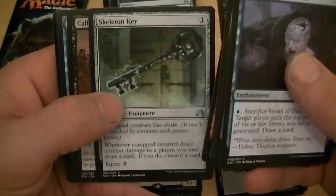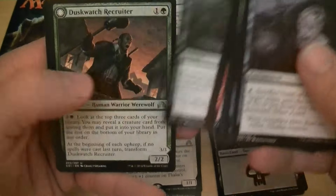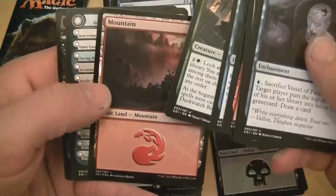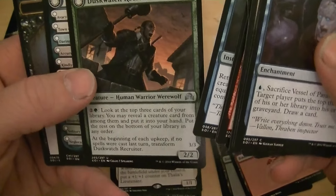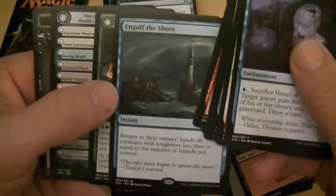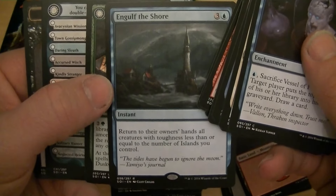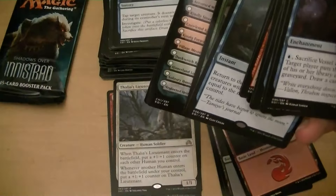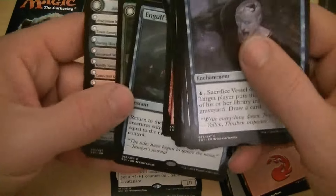Lightning Axe, Skeleton Key, Call the Bloodline, Engulf the Shore. Another foil land — foil Mountain. Dusk Watch Recruiter. Return to their owner's hands all creatures with toughness less than or equal to the number of islands you control. Dollar.